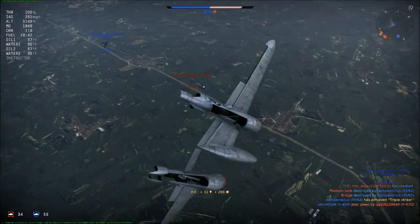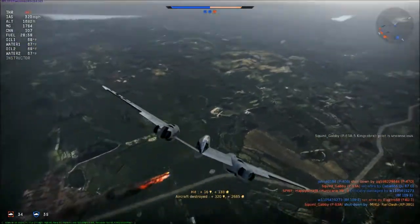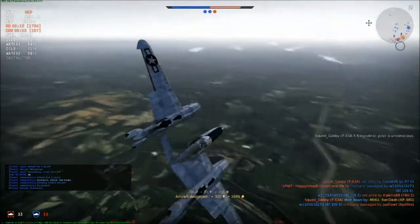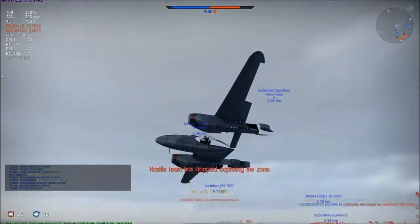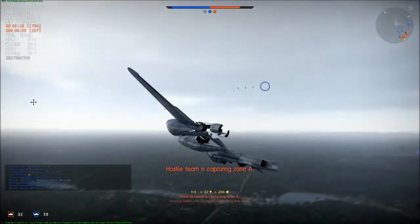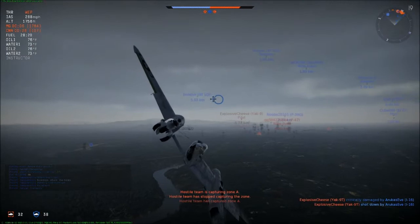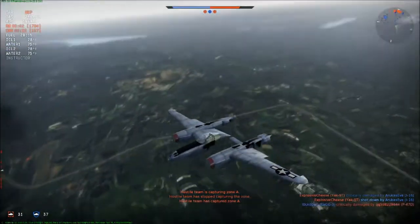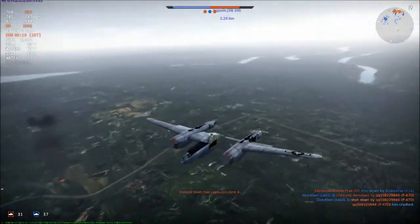It seems I have invisible parts on my plane. I have no tail section, I have like missing half my wing, my ailerons aren't there. I can see into the cockpit — what is this? War Thunder, I don't even have engines! Look, if I turn it sideways you can see my propellers, and now they're gone.